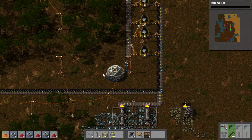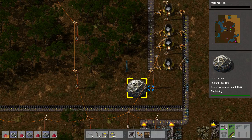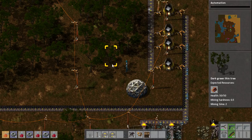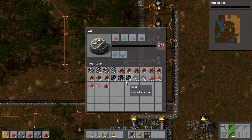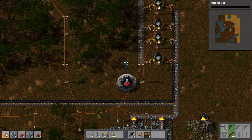The first lab you put down, you just plonk it anywhere because you won't need it for long. You just put it down, get the research going, and then replace it later. So there's five to start with and the next five will come up shortly.